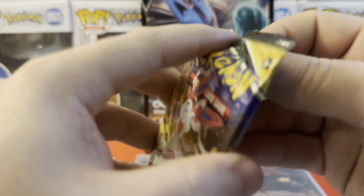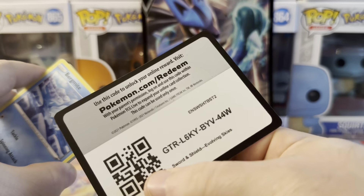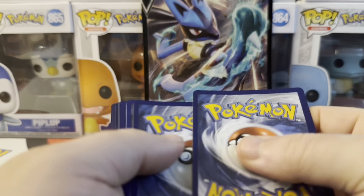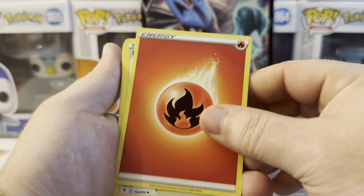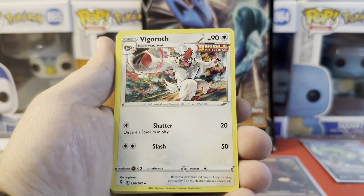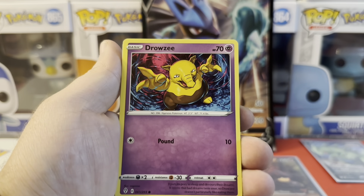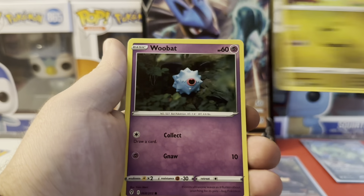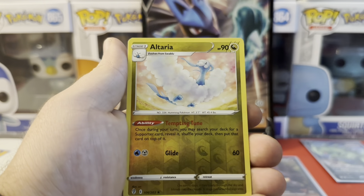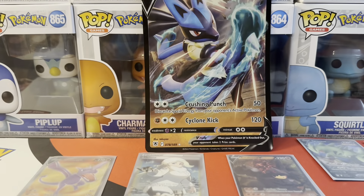Last pack magic right here — saving the best for last. Energy, Vigoroth, Bagon, Woobat. Reverse Alteria into Alteria. So the big hit didn't come through on this last pack.